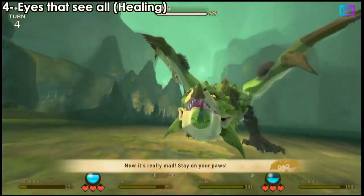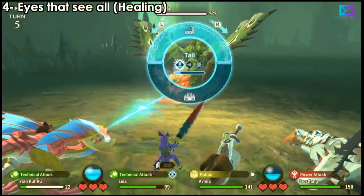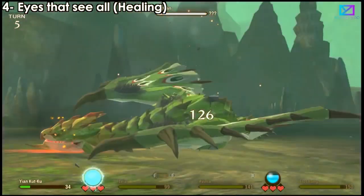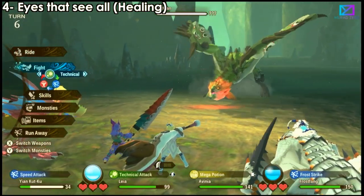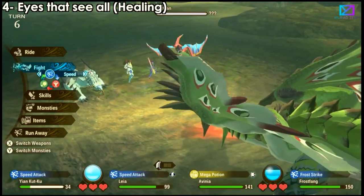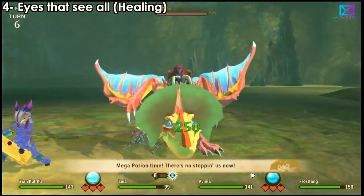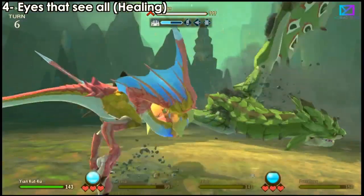If you don't want to heal yourself, you can just switch monsters instead. I was about to change mine but saw it was already being healed so I didn't bother. Always keep your eyes at the bottom — it saves a lot of wasted potions and attacks. We have three hearts and that monster is being healed, so just continue attacking and use the weak points. You can survive battles very easily this way.